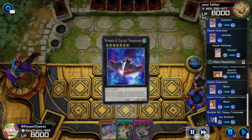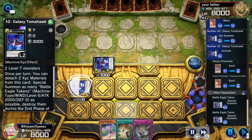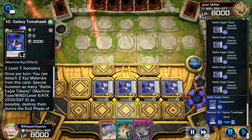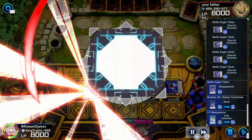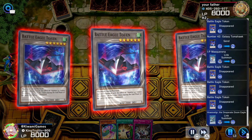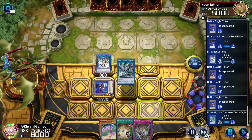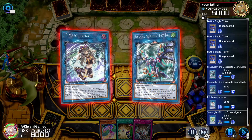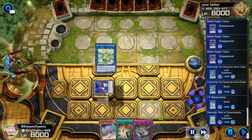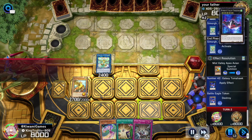I wanted to show this specific match because it kind of shows a little combo you can go into. With the Tomahawk we're going to special summon a whole bunch of tokens so we can link climb. I made a little mistake though — you always want to have an additional monster on the field so you can make more plays. If I had another monster on the field, I could have gone into Black Luster Soldier. Anyway, I make Masquerena, then I make Doom Eagle, and using Masquerena and Doom Eagle I make some more plays. Masquerena is just to give extra protection because this card really helps the deck a lot.